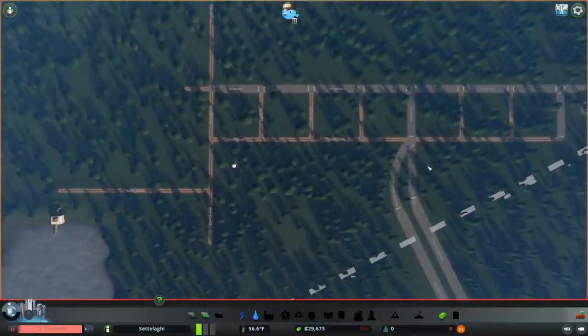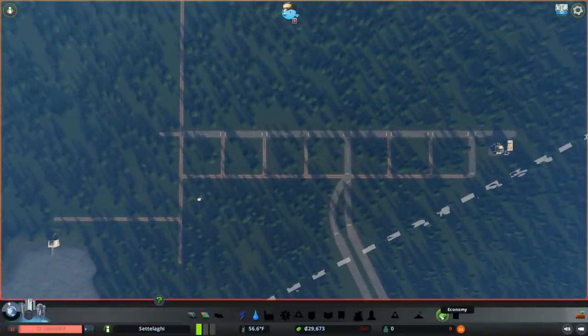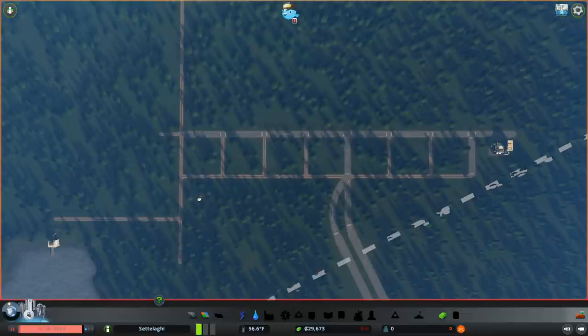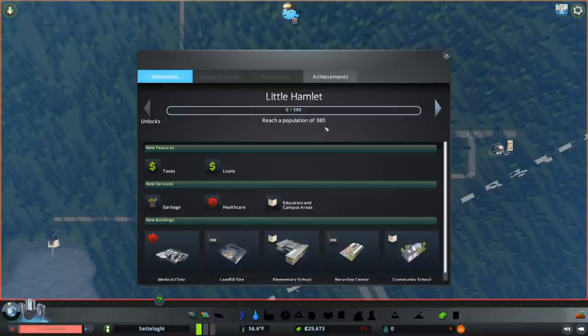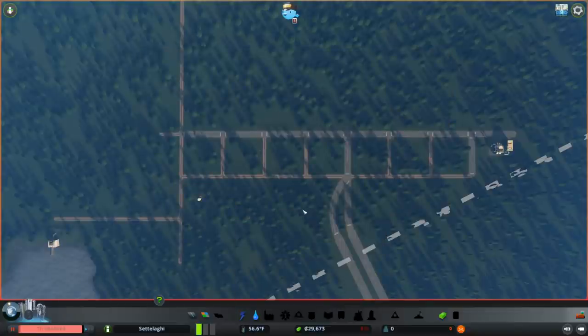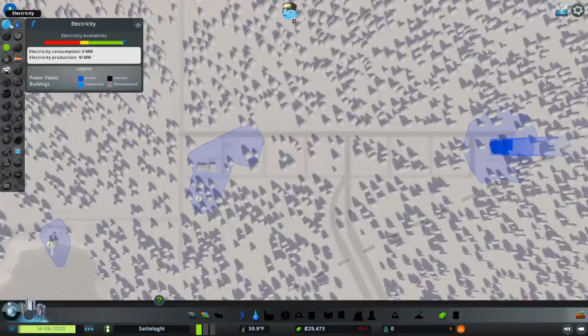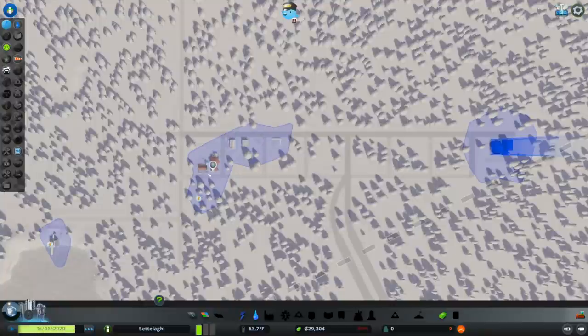There's only one last thing to do before we start the clock. Even after a bunch of Sims move in, our power and water systems will still produce a lot more than we need. So let's go into our budget panel and slide our electricity and water budgets down to 50% to save money on upkeep. Our first milestone is 380 Sims, and we still have almost 30,000 credits in reserve. Let's start the clock and get our first Sims to move in! I'll switch to the electricity info view so we can watch the power spread as our zones develop — hopefully fast enough that none of our new buildings flash red or get abandoned.